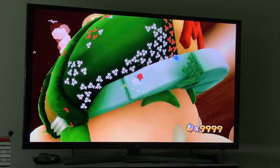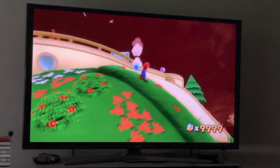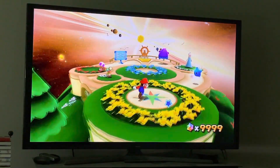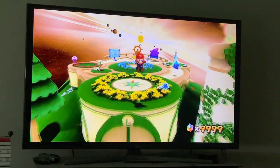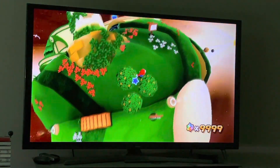That's another aisle in Galaxy 2 down. I know in Galaxy 1 you can rapidly keep shaking the Wiimote to swim faster, but you can't do that in Galaxy 2. The only way to go super fast in Galaxy 2 would be to use a Koopa shell underwater.